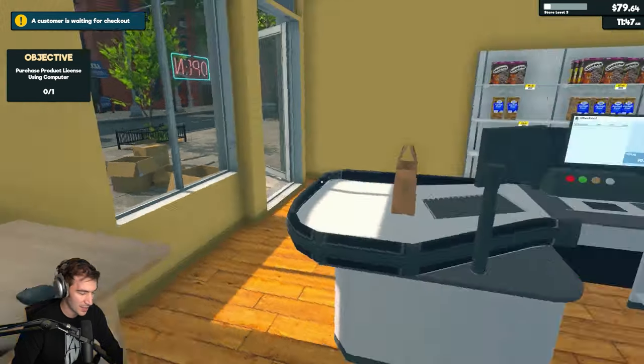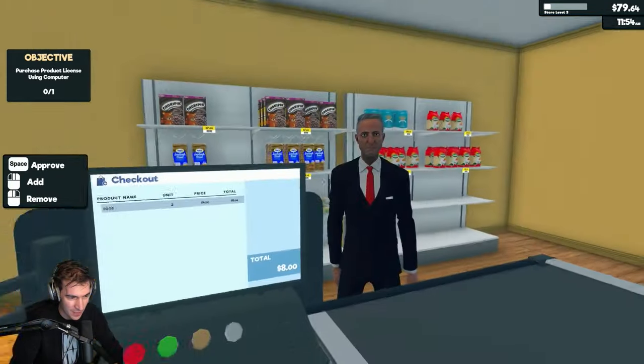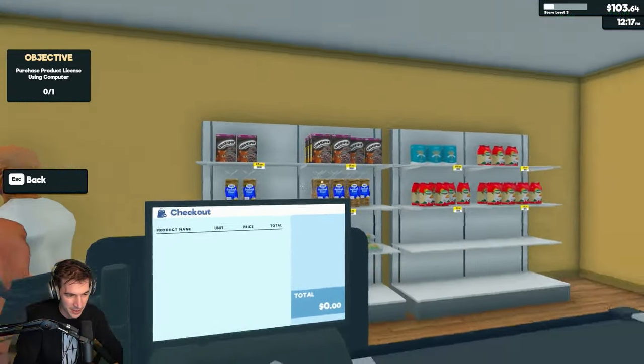Yes, I'm coming. Holy shit — you really rang the bell and I was standing right there. You know, you're a real asshole. Have a great day. Bio eggs are too expensive? Well, get your eggs elsewhere. Go to the farmer's market, you hippie.